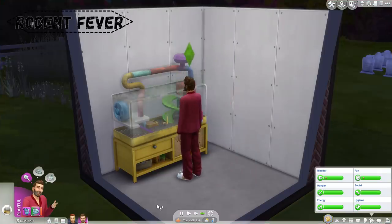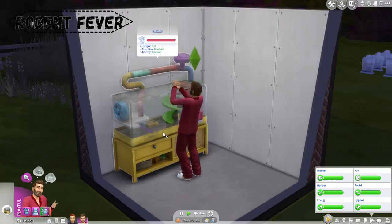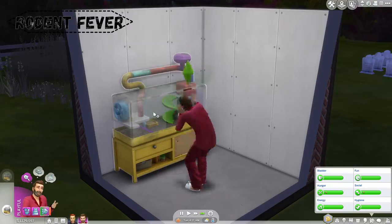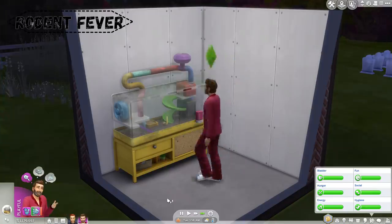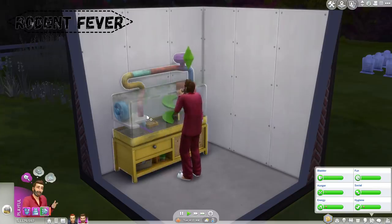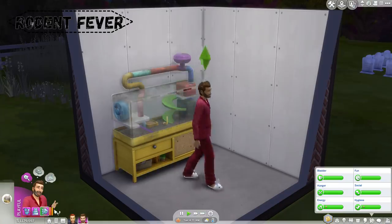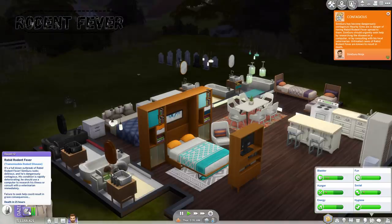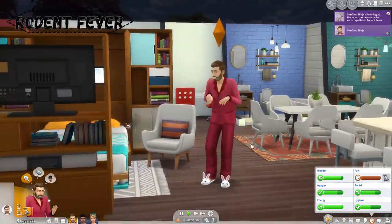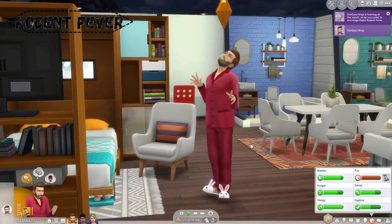Now let's talk about a few deaths from Stuff Packs. The first came from My First Pet Stuff — death by rabid rodent fever, caused by the rodent objects in the game. The best way to get this disease is to have a negative relationship with a hamster and wait until their cage is dirty, then go in and play with them, as there is a chance of getting bitten. You'll get a tense moodlet that lasts two hours, and if you get an uncomfortable moodlet saying you have this disease, then you know you have it. This will take a few days for your Sims to die, but when they do, they are going to have green foam coming out of their mouth and will act like a rodent for a few seconds before they fall to the ground and die.